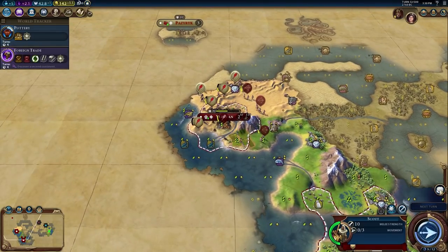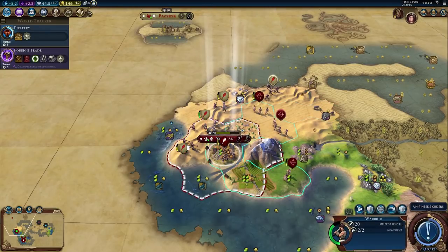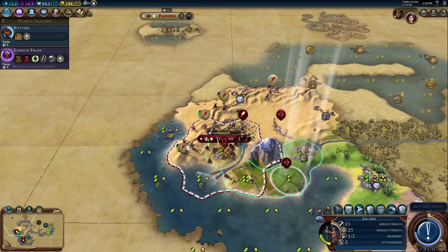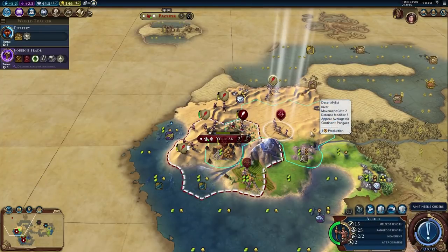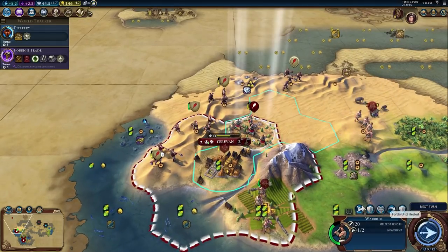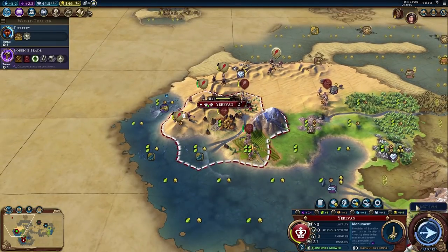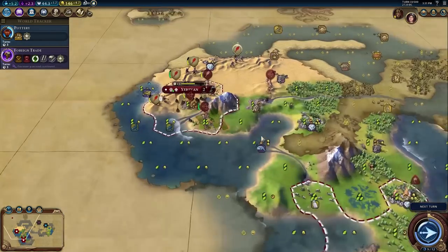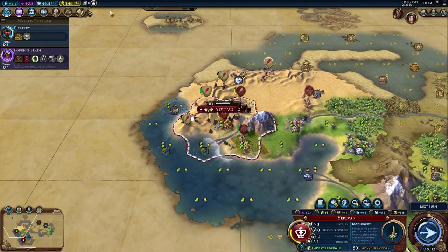Two city states got defeated — one of them was Urovan, which was ours. We got a boost. Now the question is: is Scythia going to immediately declare war on me? I would not look past that. Let's get units into the city to heal, get fortified on the hill. We have three archers so she's not going to beat me — it'll be a little painful but we'll be fine. We might have enough money to buy another warrior at 160 gold.